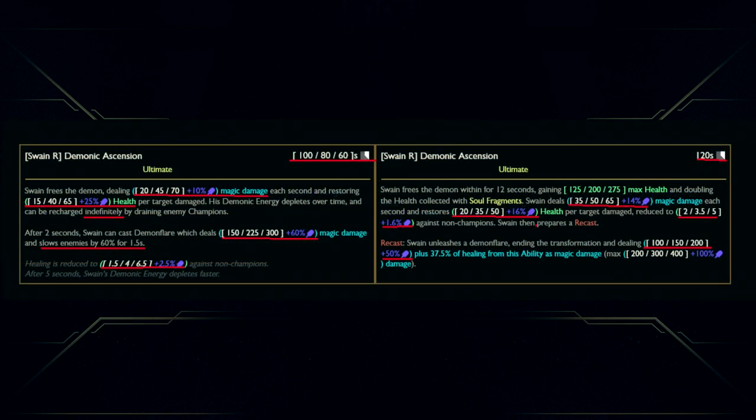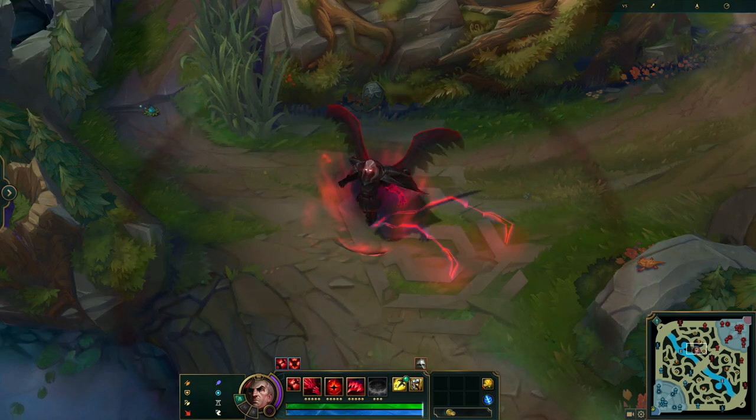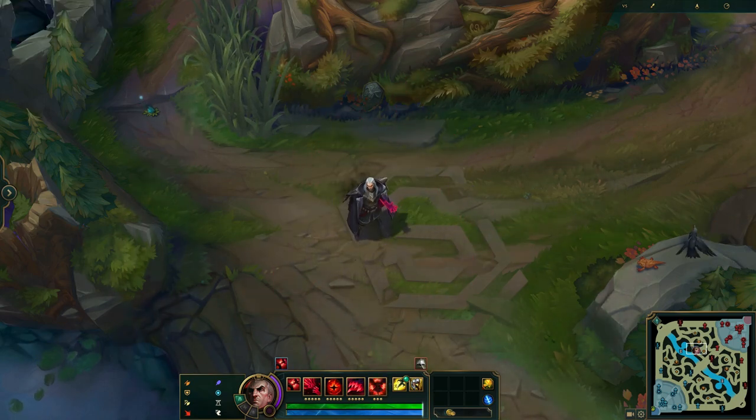And that brings us onto the ultimate. Pretty big changes here — it no longer lasts 12 seconds, but lasts based on how much demonic energy Swain has. After 5 seconds, Swain's demonic energy drains faster, and as long as Swain is draining from an enemy champion, he will replenish it. So the ultimate could essentially last indefinitely.